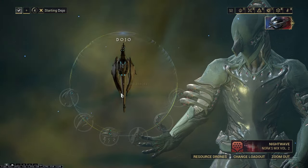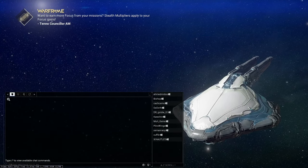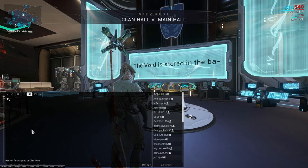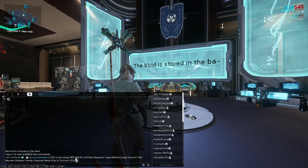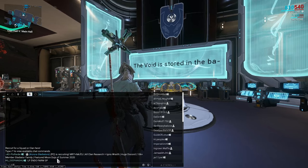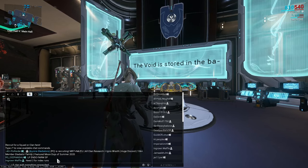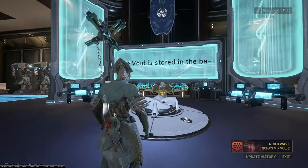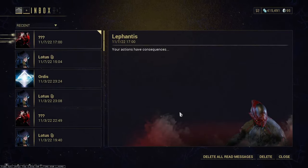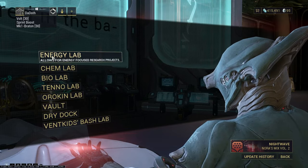Next I'm going to go grab the Helios blueprint from the clan dojo. If you're not in a clan, you can go to the recruiting chat. A lot of people just recruit there. You can say 'looking for clan with everything researched' and usually someone will message you. Then go to your inbox — make sure you check your inbox because sometimes people will just straight up invite you. You'll be able to accept the clan through there.